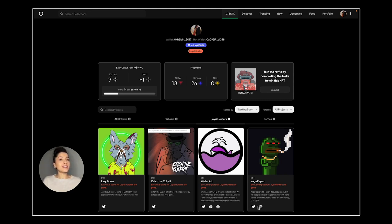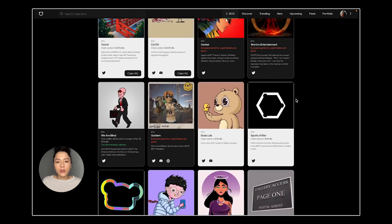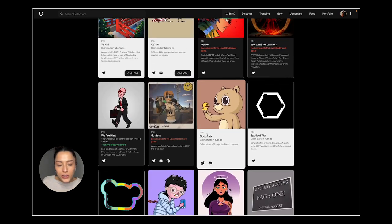Let's talk about the whitelist claim states. The first one is 'Claim is not started yet' — it means it hasn't started yet, but you can see when the claiming will start for a project. Meanwhile, you can do your own research for the project you desire to claim. For example, Doodoolab claim starts in 47 minutes and 8 seconds.